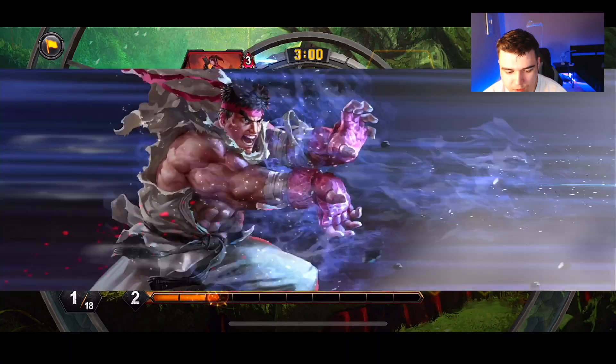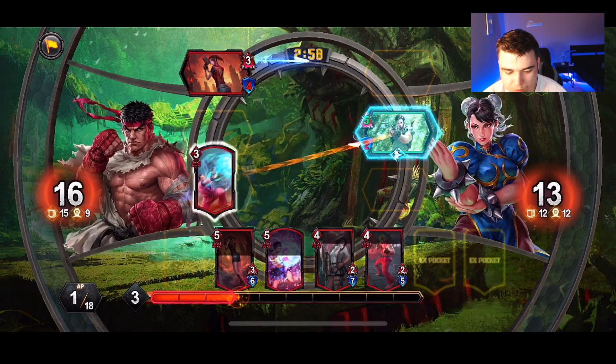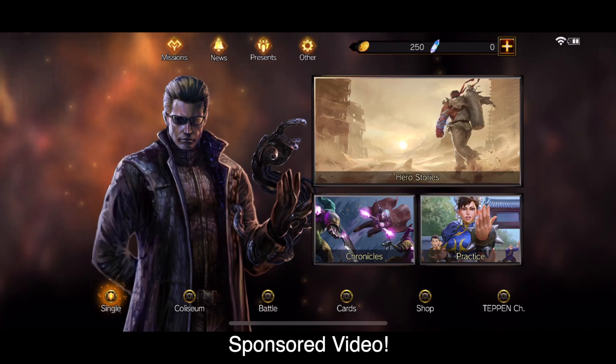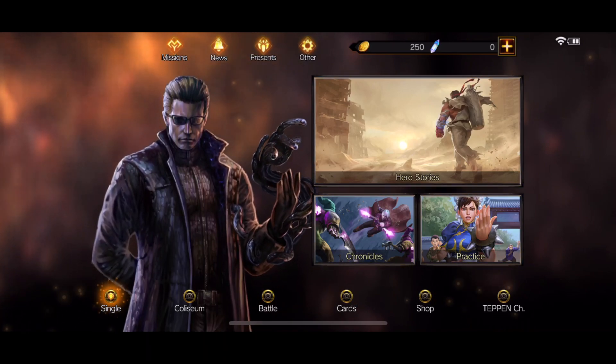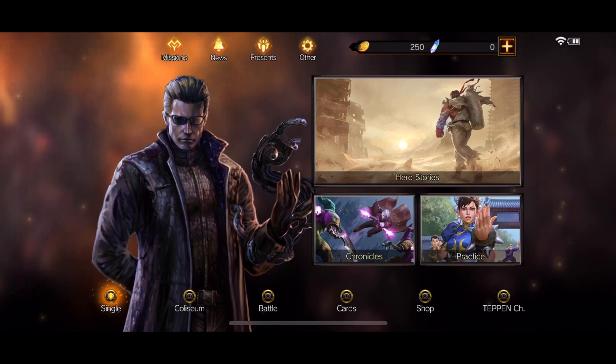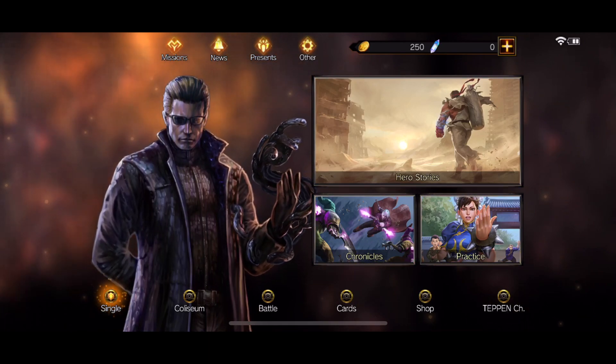This guy looks pretty strong. Come on, give him your best. Let's go. Destroy that. Hey everyone, this is Jokesta and this video is sponsored by Teppan. If you guys are interested in trying out this game, there's a link down below in the description. You can click right there and it'll take you straight to the App Store or Google Play to download the game.